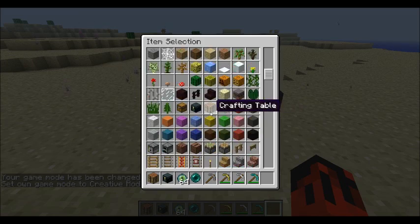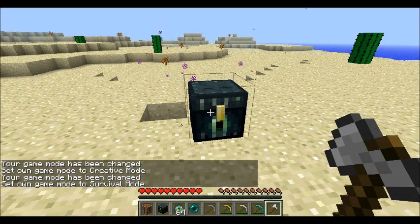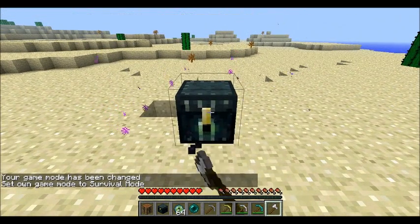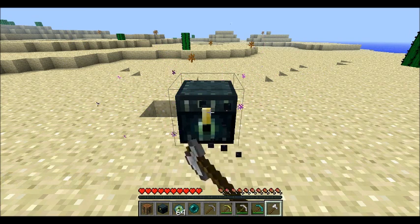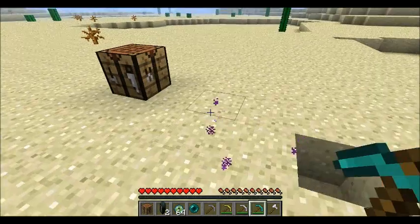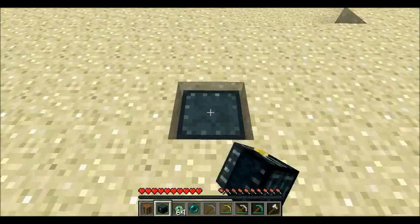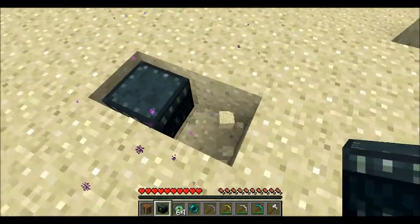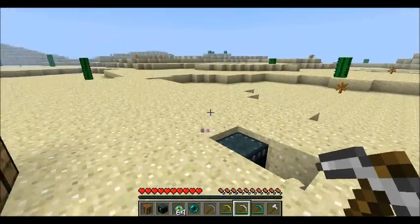I tried breaking it with an axe - doesn't look like it works. You can break it with a pickaxe, so that may be the only way. According to Jeb, it's described as a 'new useful block and not a block item,' so maybe there's more use to it than we can see. It also has a little aura around it like the endermen do, which is really cool.